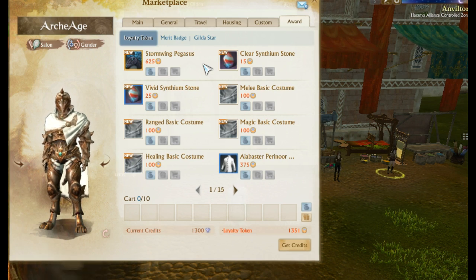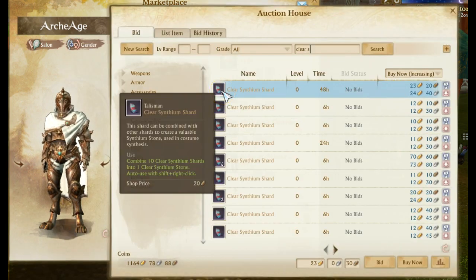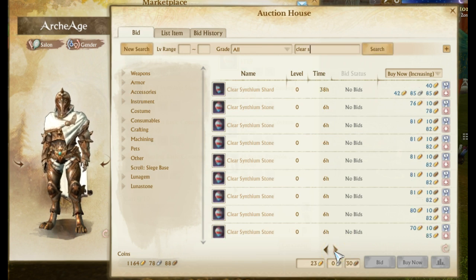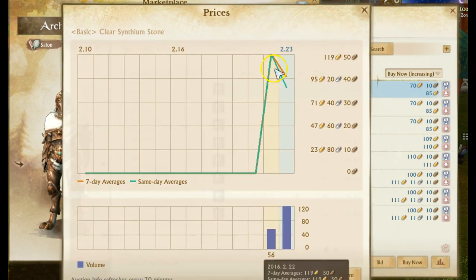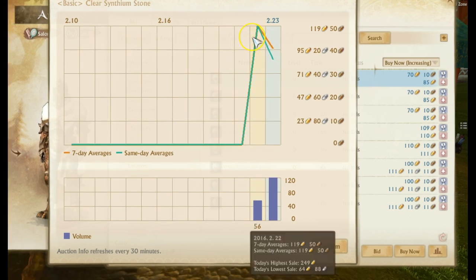Greater dungeons are probably the best way to get synthium stones, and they're quite expensive right now. Prices will decrease as demand decreases. On day one everyone went crazy and prices were very high — the highest was 249 gold, the lowest was 64, averaging around 120 gold for a shard.